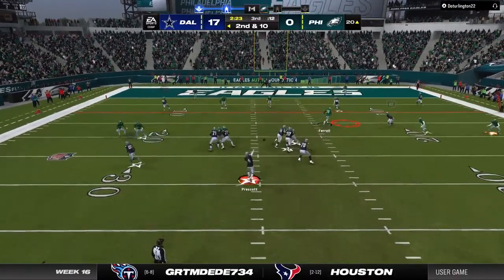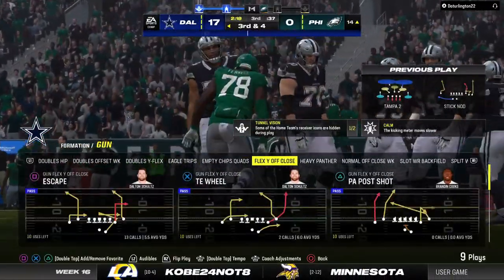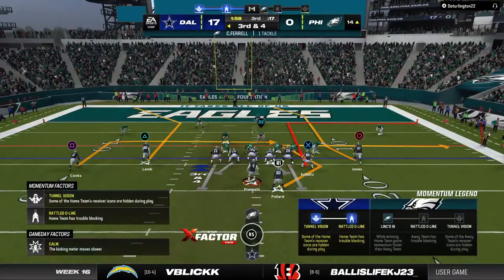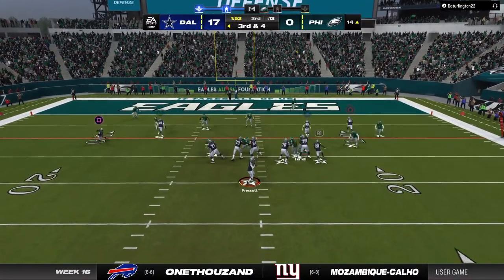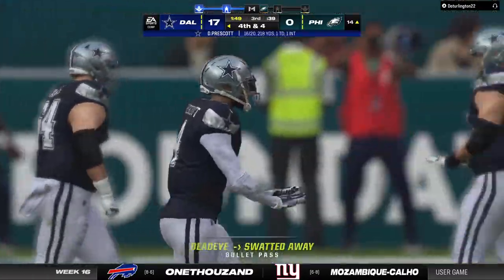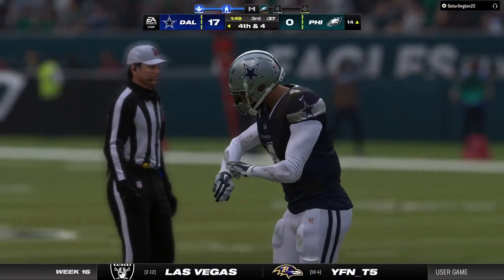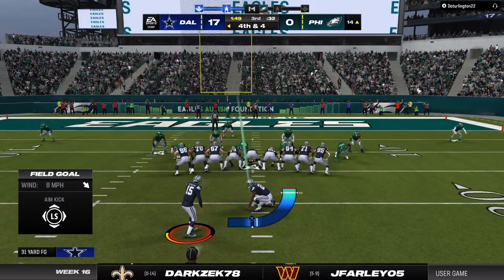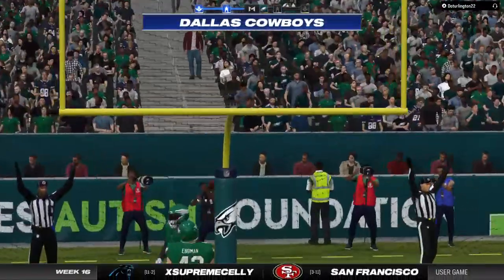A second-down throw for Prescott — Cooks has it over the middle, they get six, leaving third and four. In search of four yards to pick up the first down. Third down — Prescott to throw it. He had a man open but missed him, it's incomplete. His back has been a dependable safety valve all game; he went back to him when his first read was covered, just unable to connect. The kick by Fairbairn is good — he's been automatic to this point of the season.